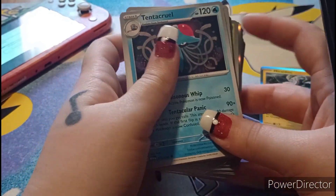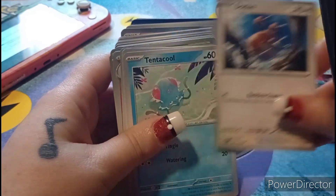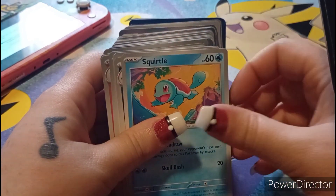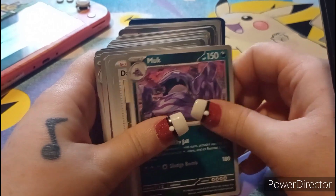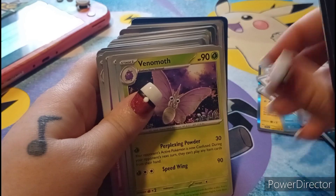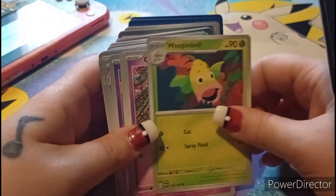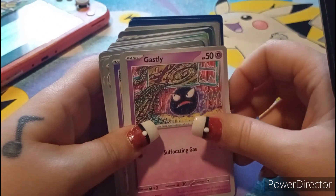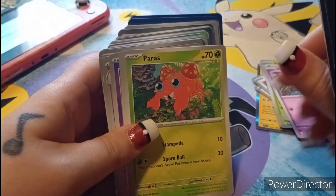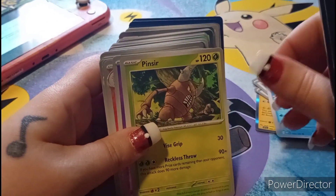We got a Rhydon, which is super cool. Tentacruel, Doduo, Tentacool, Rattata, Squirtle, Muk, Daisy's Bulbasaur, Venomoth, Goldeen, Weepinbell — ooh, that's a cool Gastly card, I like that art. Paras, Golduck, Pinsir.